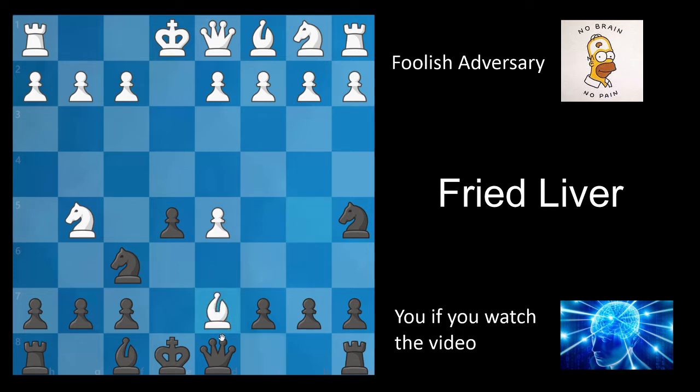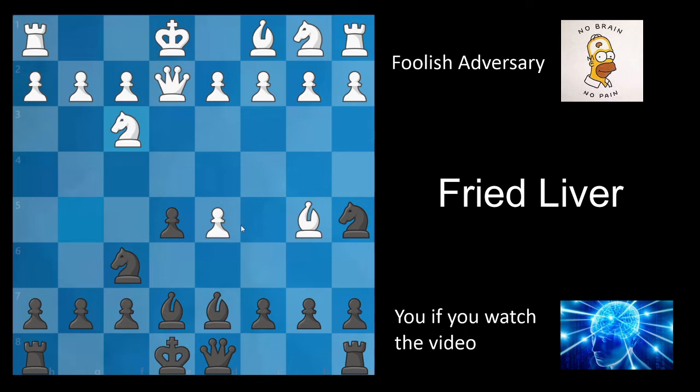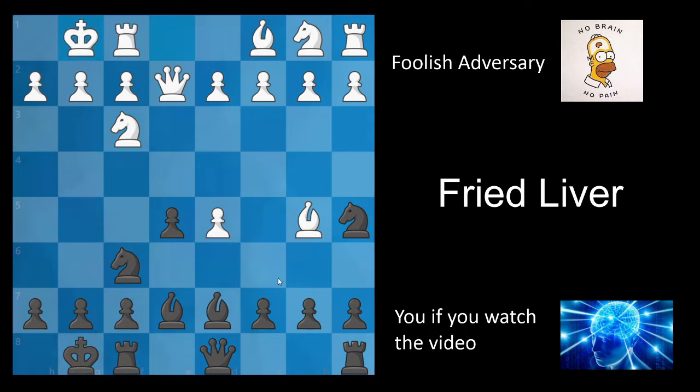If white takes on d7, this is a mistake because after queen takes d7, not only does black have two pieces out compared to white's one, but he's also ready to develop his bishop and castle in either direction, and white's d5 pawn is very weak. In exchange for this, white only has one pawn, which is going to be very hard to defend. What white should do instead is queen to e2 — if you take, white takes and gains a tempo. What black should do instead is bishop to e7 or bishop to d6, simply developing, and after normal moves such as knight f3, castles and castles, black has a very strong position.